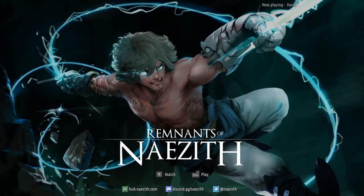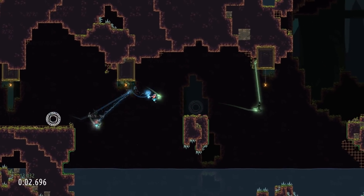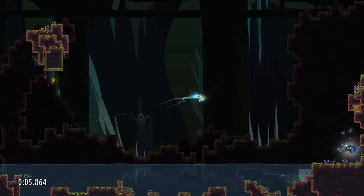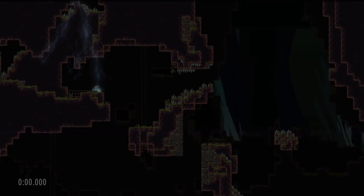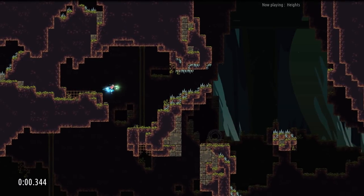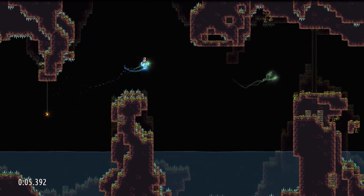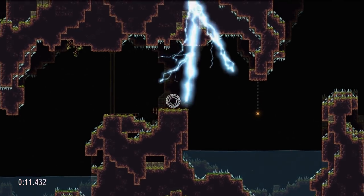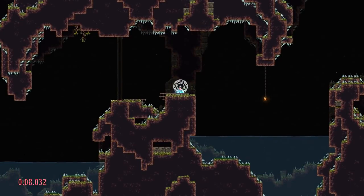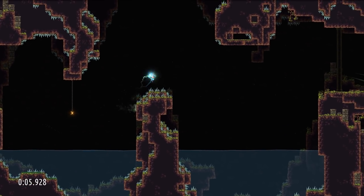Remnants of Nazeith is another precision platformer, this time utilizing a grappling hook. This game has been on my radar for a while — I bought it a couple years ago and somehow just never got around to playing it, so I was excited to finally sink my teeth in. This is a game I would love to watch a speedrunner play, but it is way too hard for me. It starts off without too much trouble, but the difficulty quickly ramps up and doesn't stop. Levels are centered around using the grappling hook to gain speed, requiring you to let go at the right time or lose precious speed. You also have a dash, an air jump, and wall jumps — all of which can be used in combination, like dashing during a swing to get super speed, or dash jumping to cover horizontal distance when there's nothing to hook onto. You can even dash-run on water and jump off it like a surface.